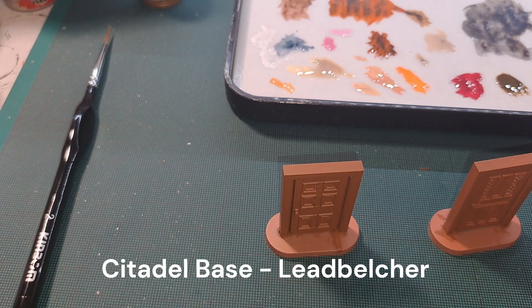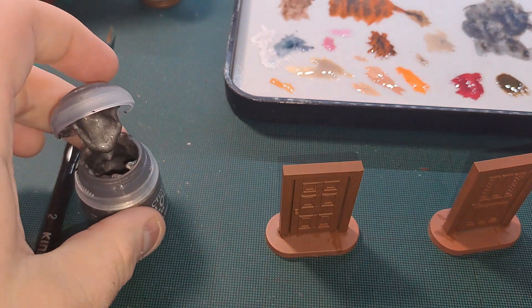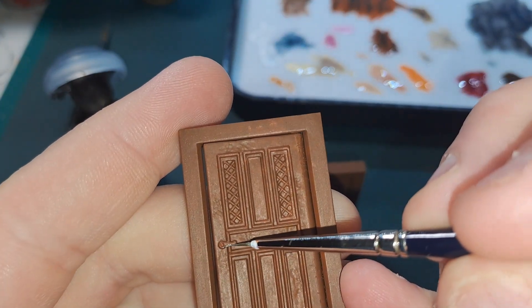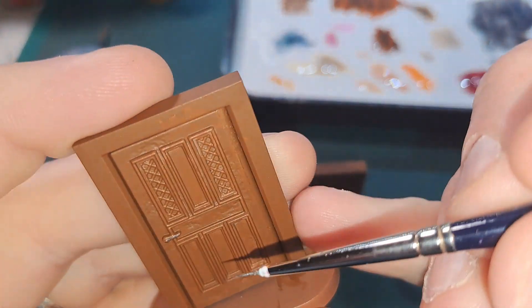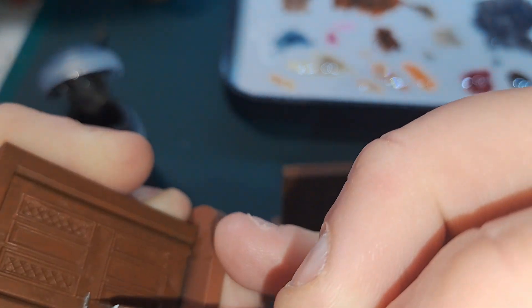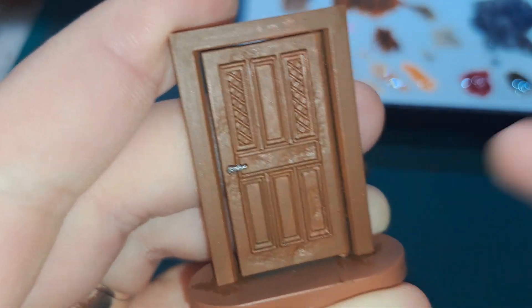Next step for these wooden doors we're going to do the handles in Leadbelcher — just a fine brush for this. It's a nice quick step. Be careful not to get it going on the brown. I'll get it done on all of them and we'll be back.